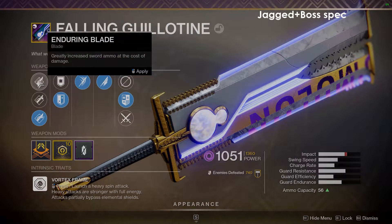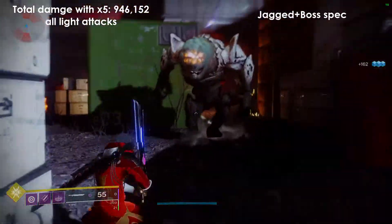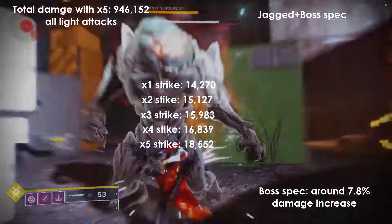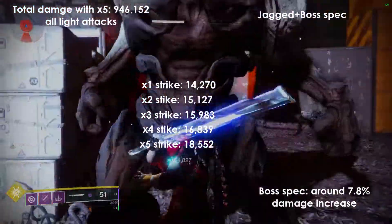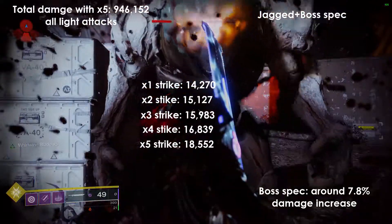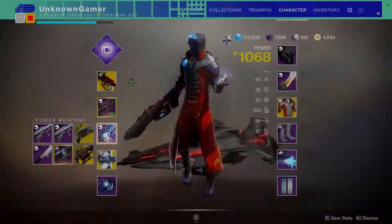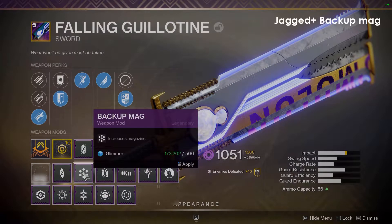The first one we'll take a look at is Jagged Edge with Boss Spec. Just to note, the total damage number you see in the top left corner of your screen is after one Whirlwind Blade times five — those previous numbers are essentially added onto it if you want to get the total damage. For Boss Spec we did about a 7.8% damage increase, so decent damage with the highest DPS value, but weirdly it's not the one with the highest damage over time.